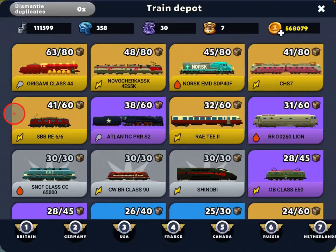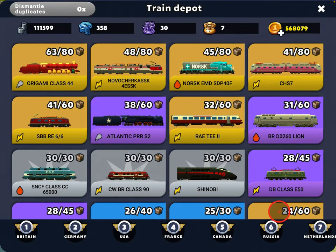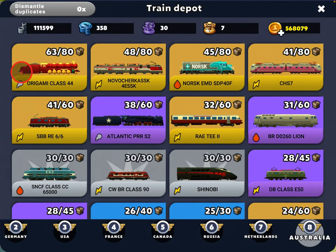So if you look here in your locomotive list, say this is Region 8 for me, you can see I have a bunch of Legendaries, these yellow ones. There's the combination of Legendary rarity and the type. So I have Legendary Steam — I only have one of those.